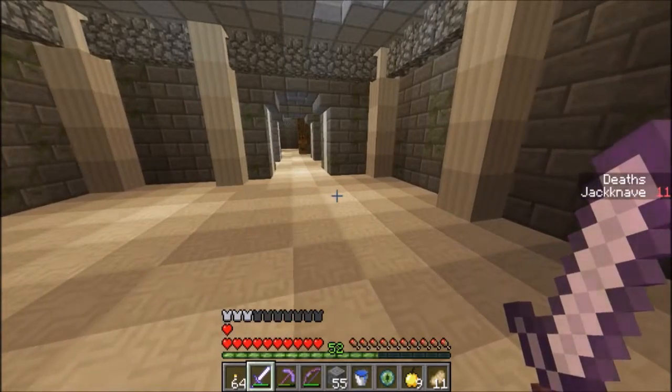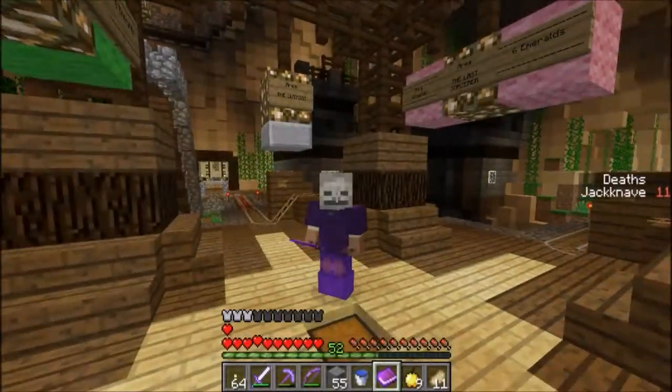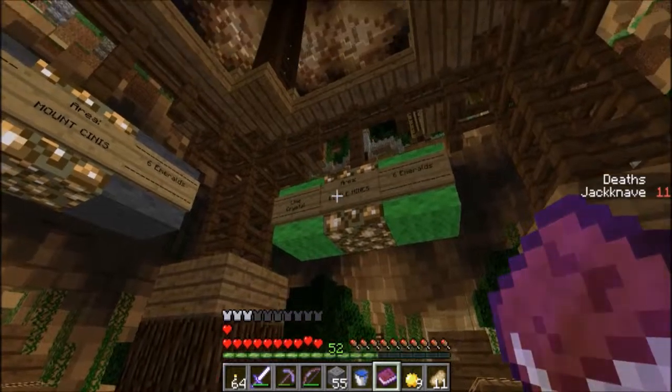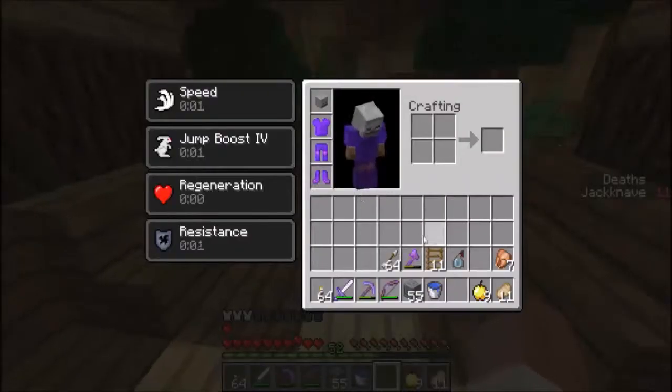What we're going to do now is go down to Intersection 2 and begin the next area. Here we are back at Intersection 2. So as per the recommended order book, the Last Mines is where we need to go. This is the area that we're going to explore next.